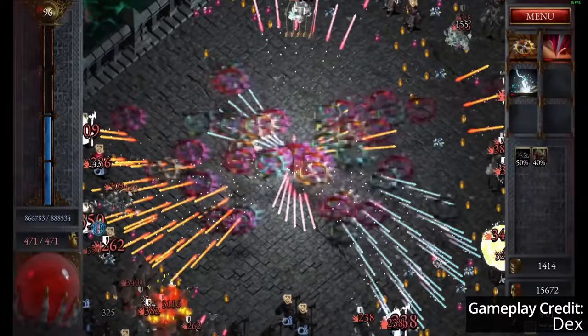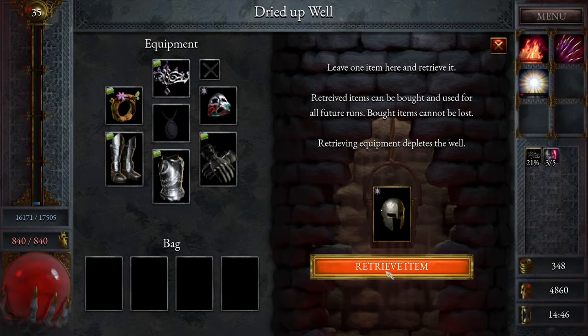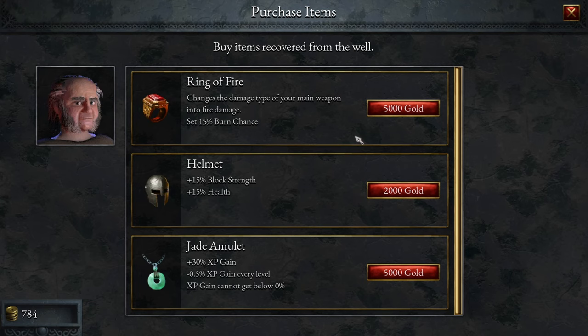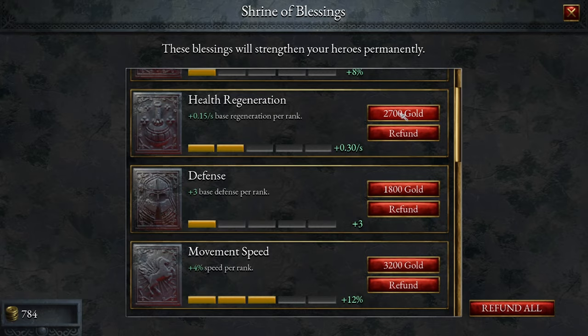There are also certain game mechanics that allow your previous runs to enhance later ones. While you're slaying wave after wave of enemies, you have access to an on-map well. Using this well, you can deposit an item to be extracted by a vendor that's off the map. After your run, you can then purchase that item to equip and start off with it on any future runs. You also earn gold during gameplay, which can be spent to invest in bonuses to various attributes that further increase the power of your character.